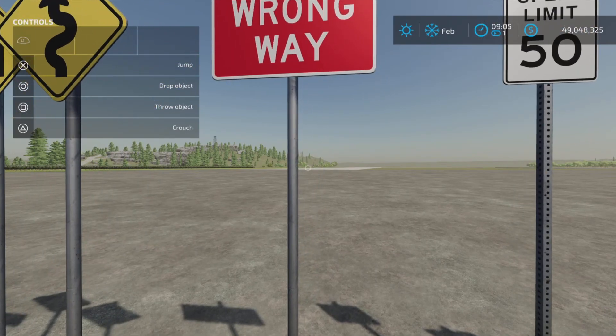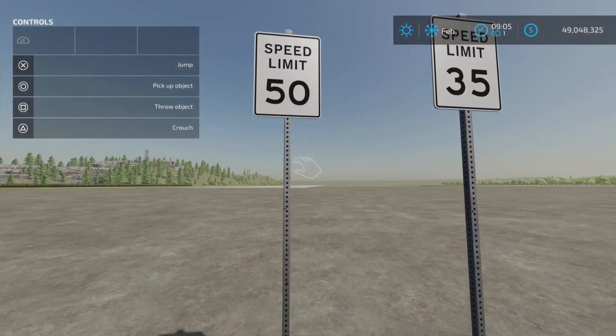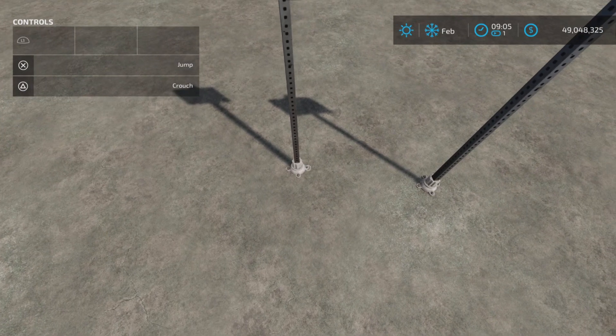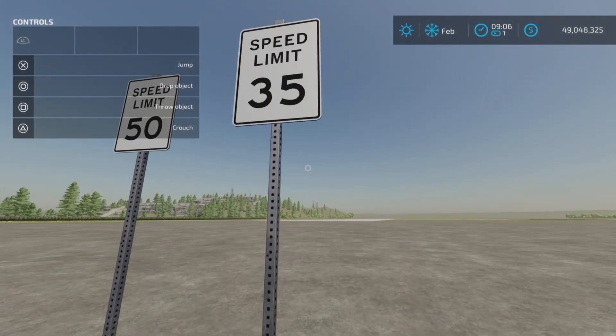Wrong way — no, I don't want to go that way. It's not the wrong way. Speed limit — I can't go 55. That one's stuck. Can I actually pick it up? Nope, it's bolted to the ground. Some of them you can pull out of the ground and some of them you can't, apparently.